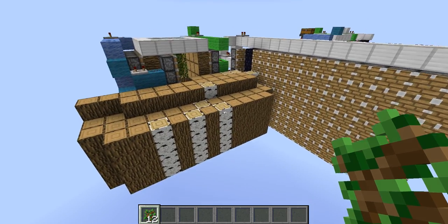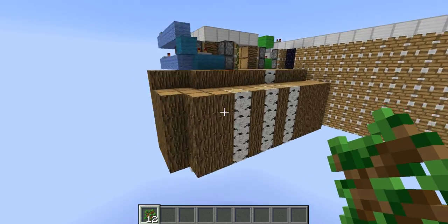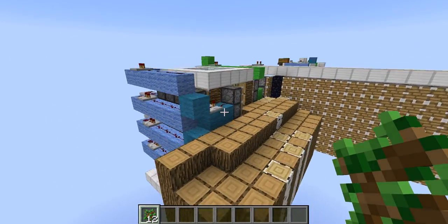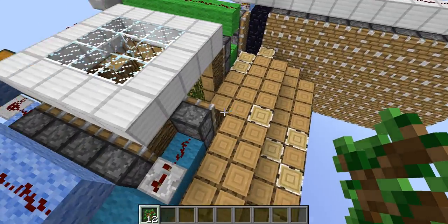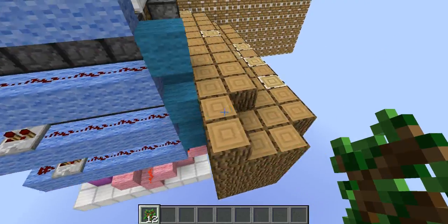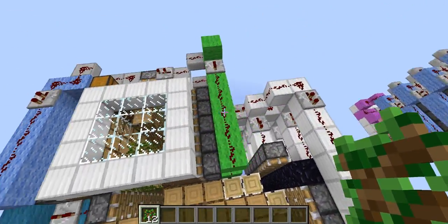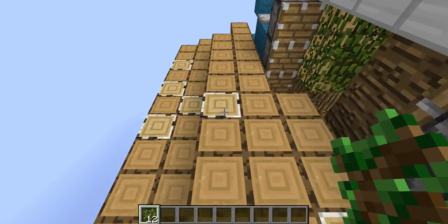Hey guys, Dreamwebben here, and today I'm showing you another design by Mumbo Jumbo. This is his Micro Tree Farm. It's a pretty cool design that gets rid of all the leaves and all the stuff on the trees, but it also gives you the saplings back, and of course it gives you the apples, so it's also a food machine, which is amazing, and it's also a sapling giver back. Of course, it's mostly meant for the wood.